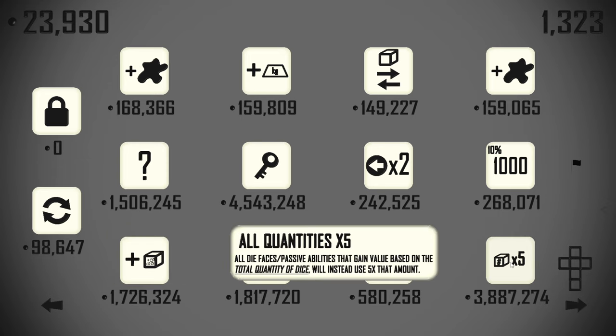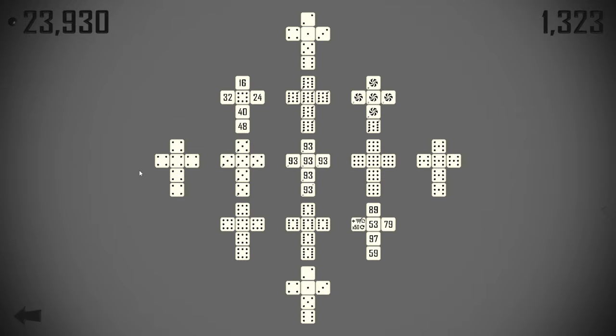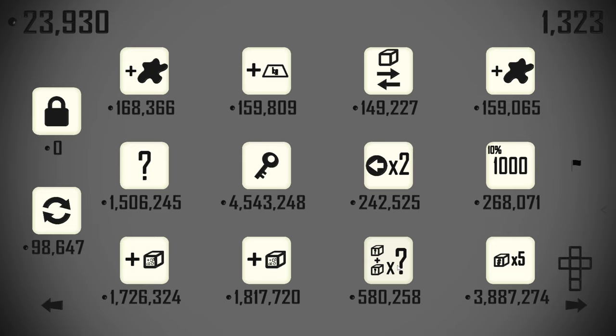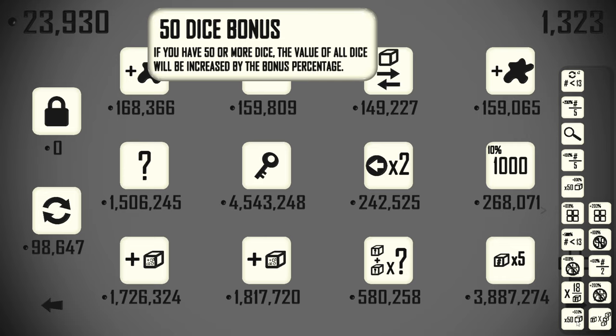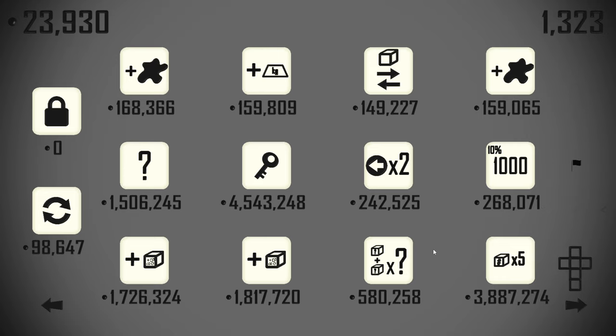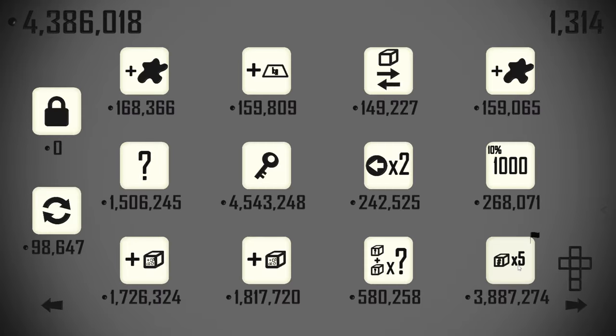There's all die quantities times by five. We currently have 13 dice, and 13 times 5 is 65 — so we're going to get a huge bonus from this. We have the passive that if we have 50 dice we get a 500 bonus. We'll pick this up for a couple of mil and now our scoring is going to skyrocket.